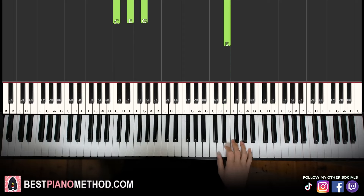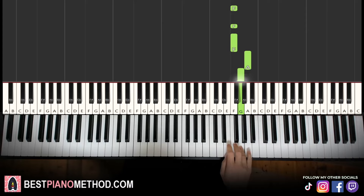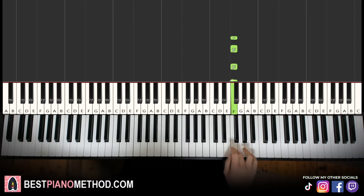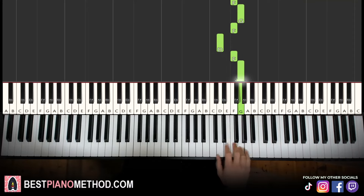Moving on to the second part. Right hand continues. It goes: F, F, F, F, F, F, A, G, F, G, F, D, F, G. That's it for the right hand. Let's learn it again: F, F, F, F, F, F, A, G, F, G, F, D, F, G. That's it for the right hand.